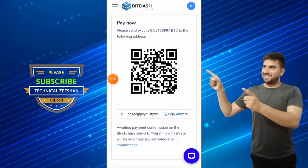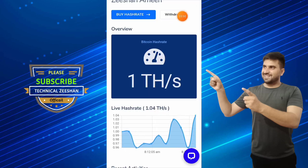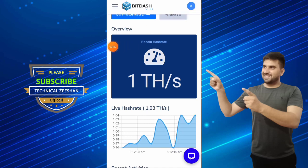Click the buy button and this site will give you a wallet address. Copy that wallet address and send the BTC to that wallet. Your hash power will be increased and your earnings will be increased.